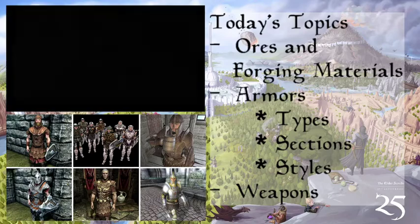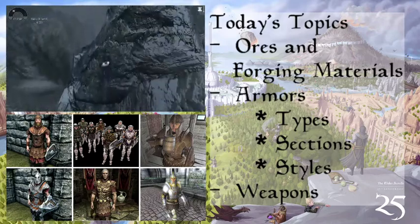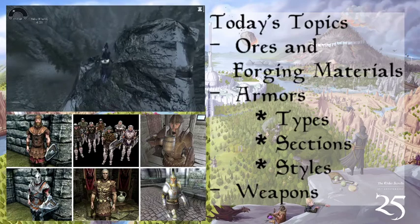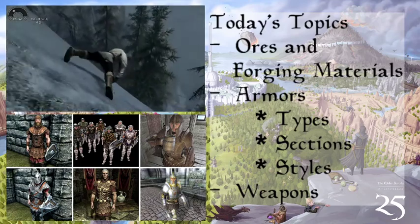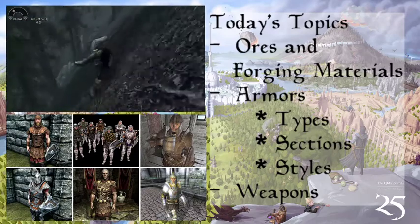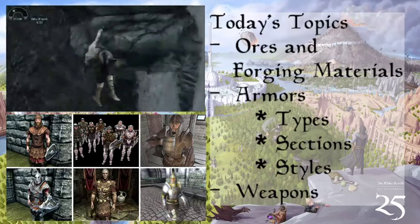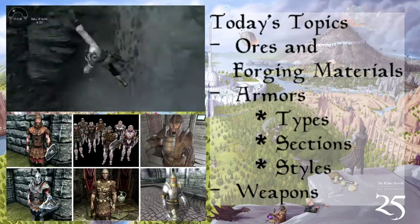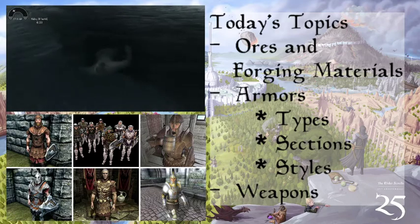In the bottom center you can see our Lord and Savior — General Tullius — with his unique and very pretty Imperial armor. We also did not include the Imperial Penitus Oculatus, because it's just a darker version of the Imperial armor on the top left.